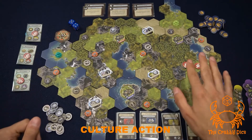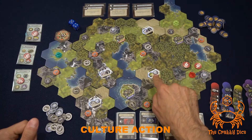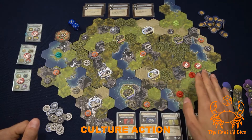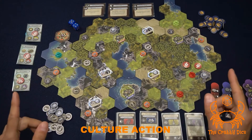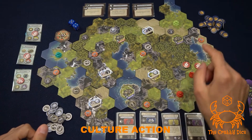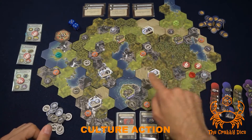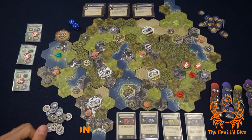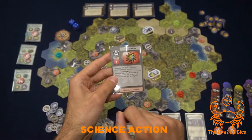Tokens always go on the board unreinforced side up. If you cover up a natural wonder or resource token, you keep those tokens in your play area. There are some places you can never place tokens: water, on top of a barbarian tile, on top of any city, and on city states.